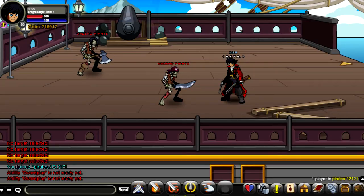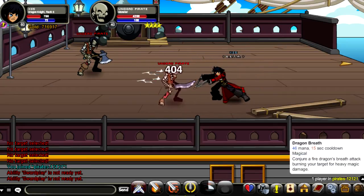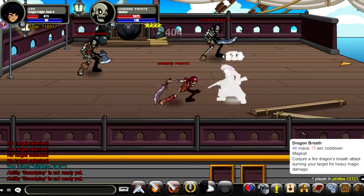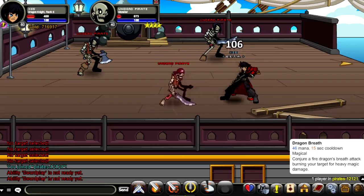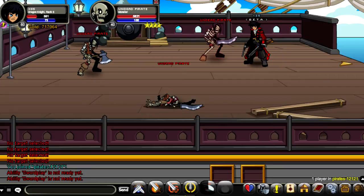Your final skill is called Dragon's Breath. It requires 46 mana and has a 15-second cooldown. This attack does a great amount of damage. It says heavy magic damage, so I was expecting 2k hits or so, but it's producing around 1k — not the best damage production but it's all right.